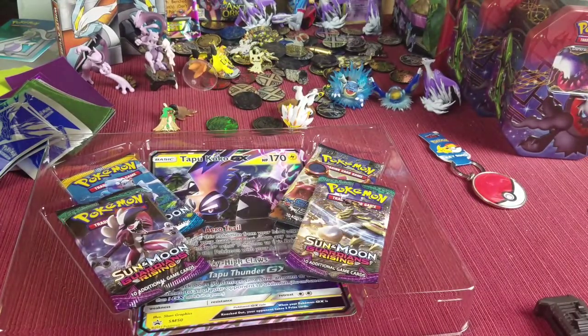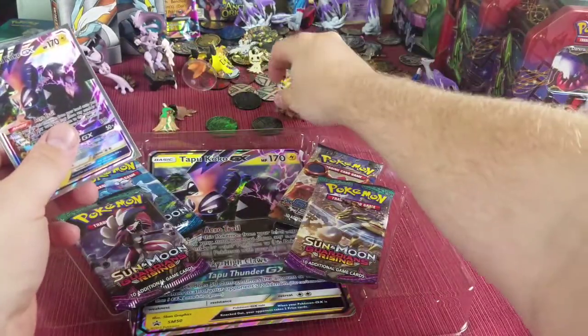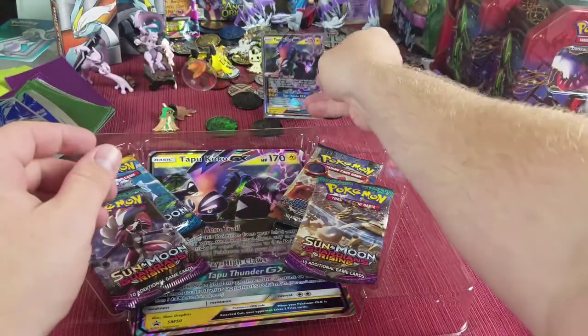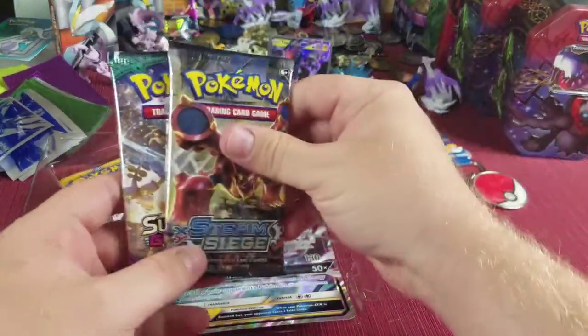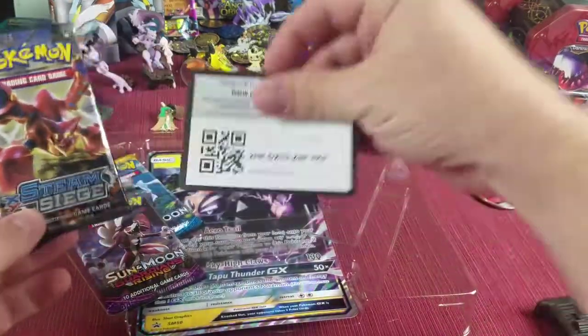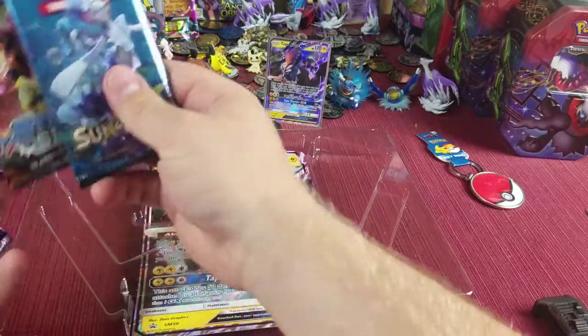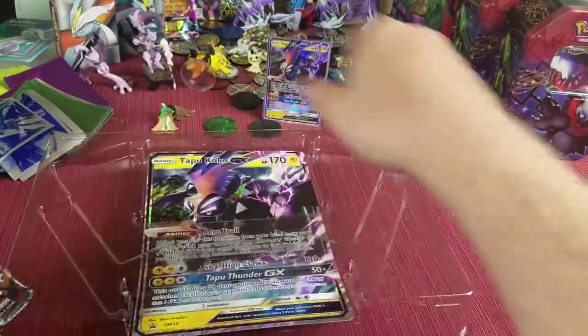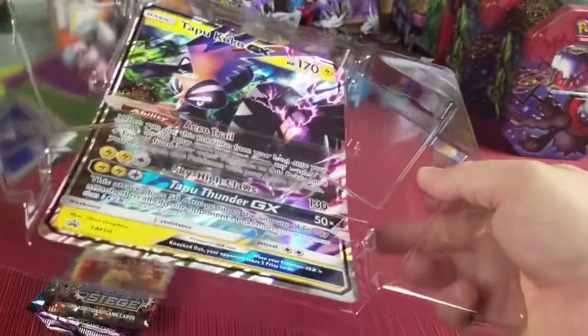I'll get the sleeve for him and put him back here. Of course my dogs decide to bark — there's a bunch of kids outside making a bunch of noise and they don't like that. And I've got the jumbo Tapu Coco GX card, so I'm just gonna put this back on top to keep that card nice and safe. I just keep them in the plastic.